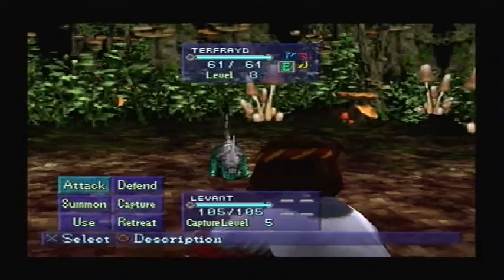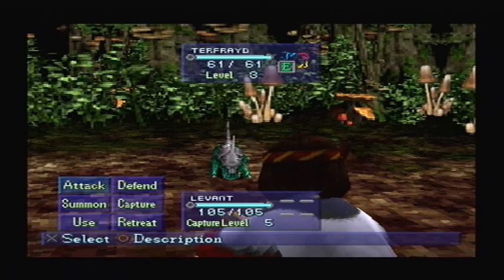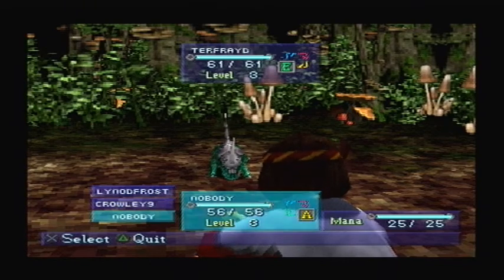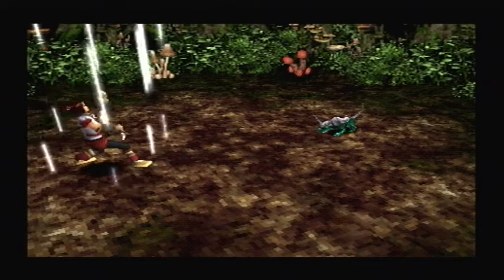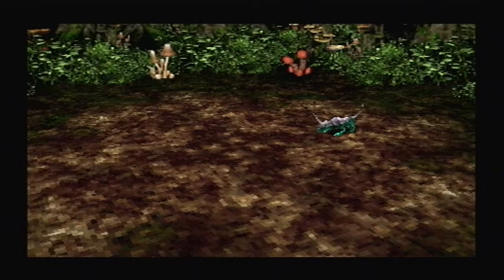In any case, here's Turf Raid, which is A an amazing name for a monster, and B going to serve as the basis for our Earth Elemental. Fighting him, we have team member number three, as soon as a summon animation plays out.